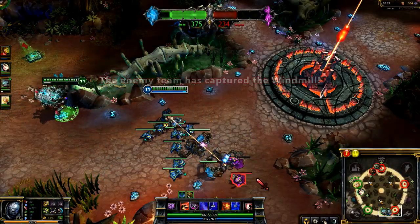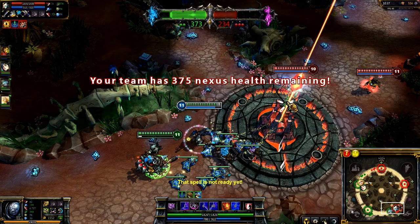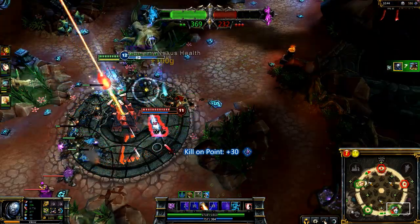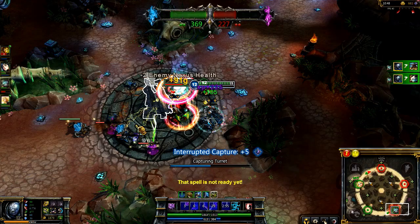This same combination works exceptionally on offense as well. As Rumble and I push on the Boneyard, we lay our Gravity Field with the Equalizer. Twisted Fate gets completely caught and falls before being able to deal any damage. Tristana pushes back onto Rumble, but I'm able to take her out while my minions neutralize the point.